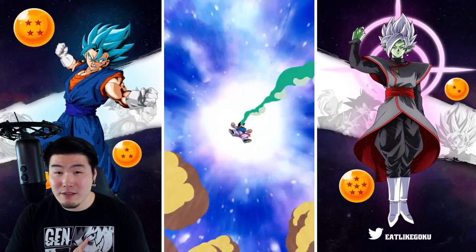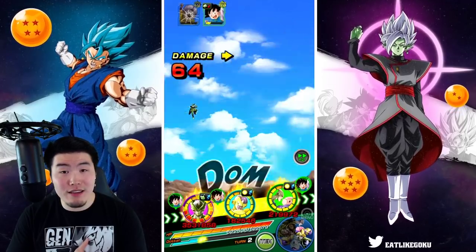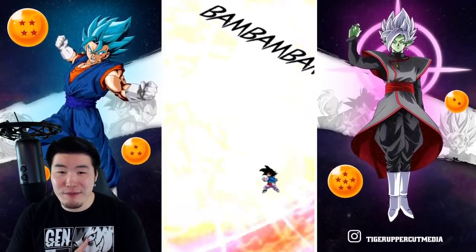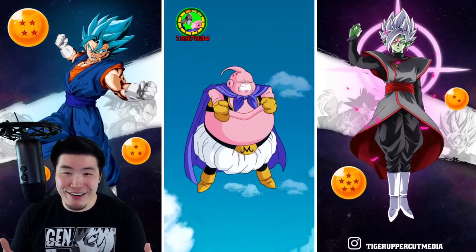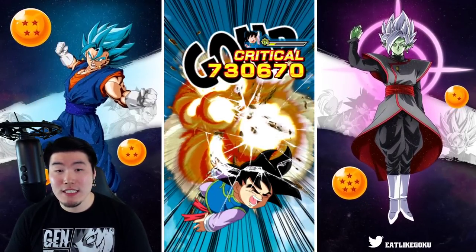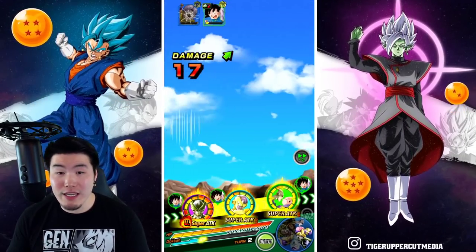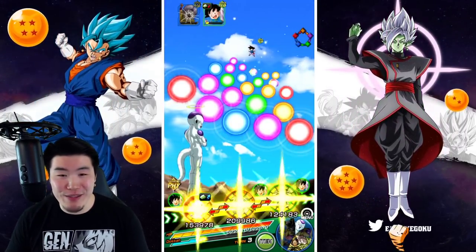Maybe we can finish off Goten this turn. Good damage! The Golden Frieza is not going to do much - 1.1 mil, 100k. The Boo doesn't do much damage either. So we've got one more turn on this stage, but we will be able to finish off Goten here with our STR Broly. He's a monster - you guys know that though.